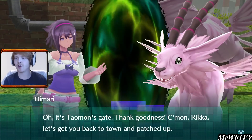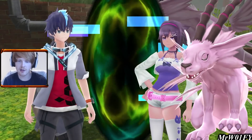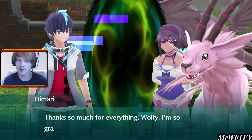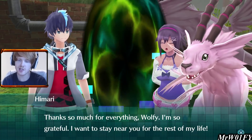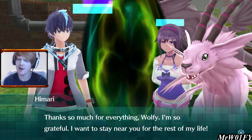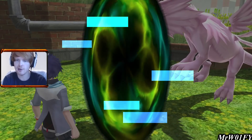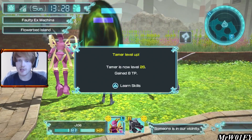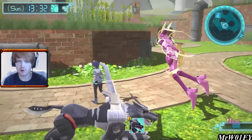Just like that, Talmon's opened the gate for us. Himari says thanks so much for everything Wolfie, she's so grateful and wants to stay near us for the rest of her life — kind of creepy, but we'll go with it. Our Tamer level went up and we also have the option to teleport through.